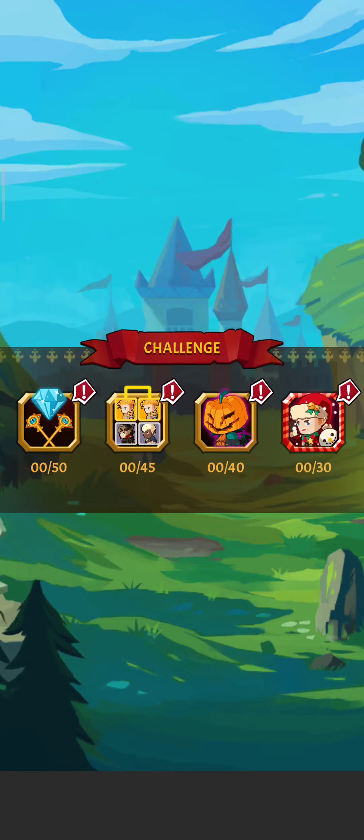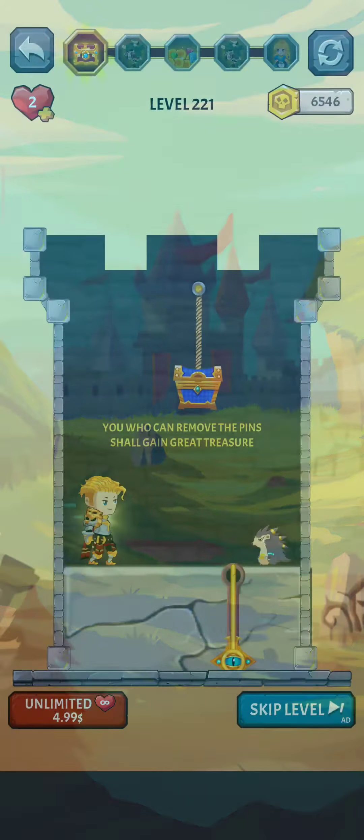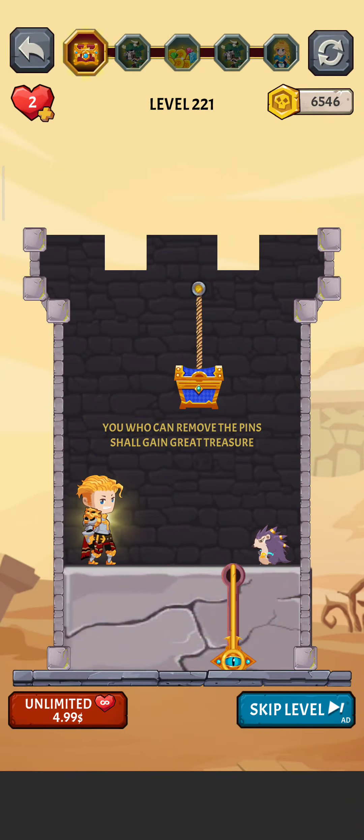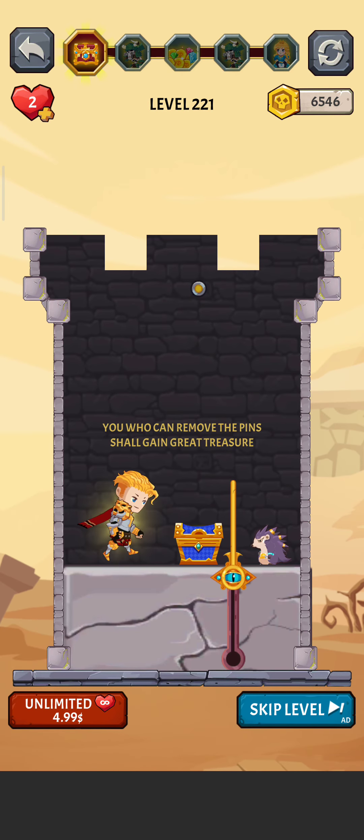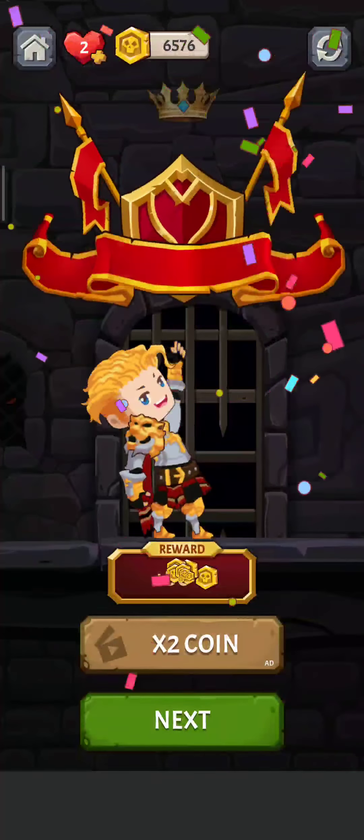Move this again and play level 221. You can remove this pin and gain the greater treasure. We just move up this pin here, then cut the rope like this, open the gold box — and there it goes. Level complete!